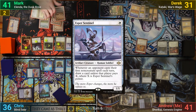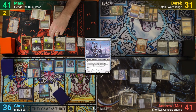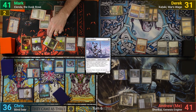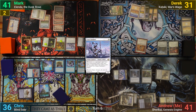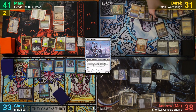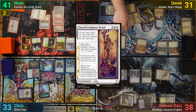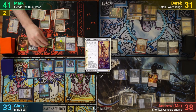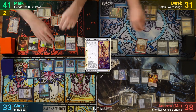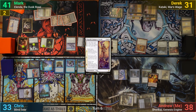Mark draws and plays Esper Sentinel. He goes to combat and swings the Dauthi Voidwalker at me, and Maverin goes at Chris. Mark gets to make a Vampire token from Maverin's own attack trigger, and Chris and I both take the hits, and after that, Mark passes. Derek continues to find Plains from his Land Tax, pays for the cage, and draws. He plays Elspeth Conqueror's Death and targets Elenda. Mark responds by sacrificing another token to pump his team, and then sacrificing Elenda to get a bunch of tokens. Once that's resolved, he sacrifices another token to pump his team again. With nothing else, Derek passes.